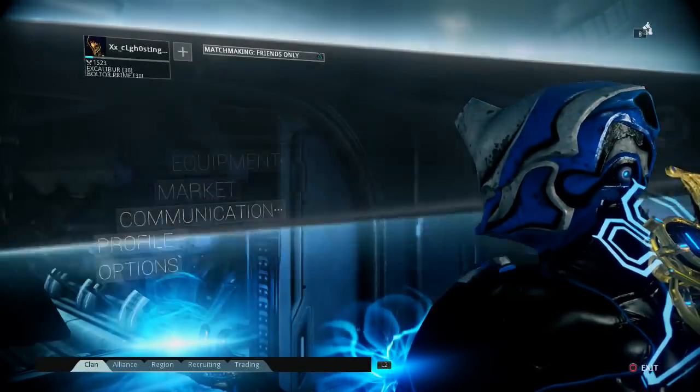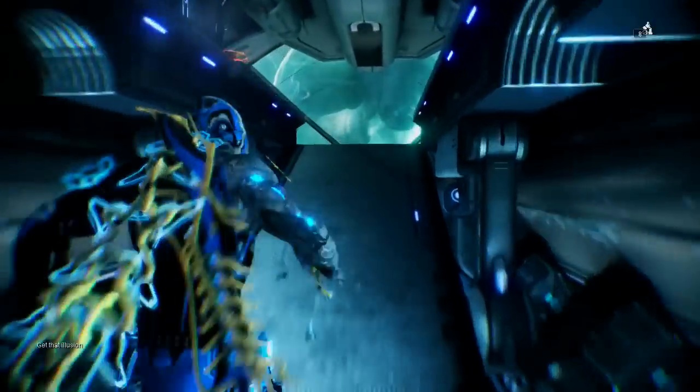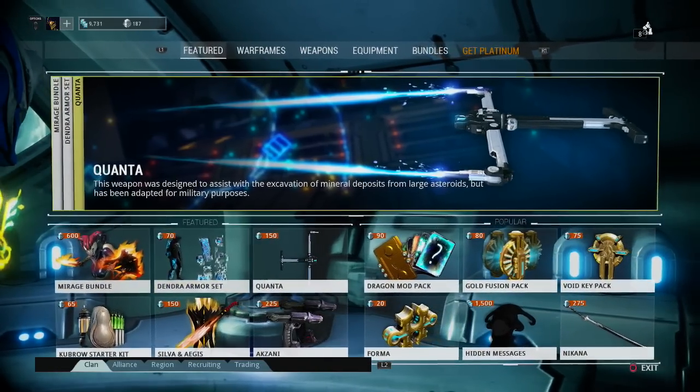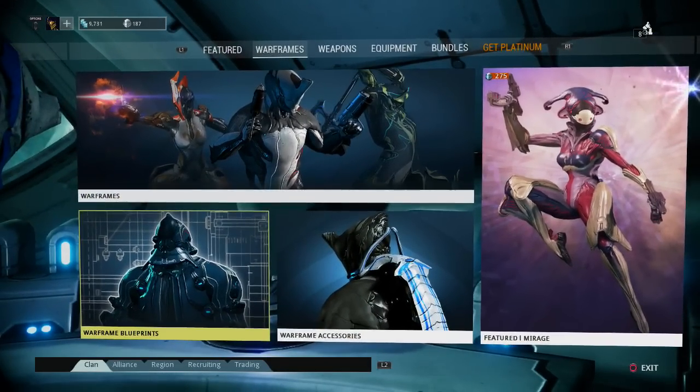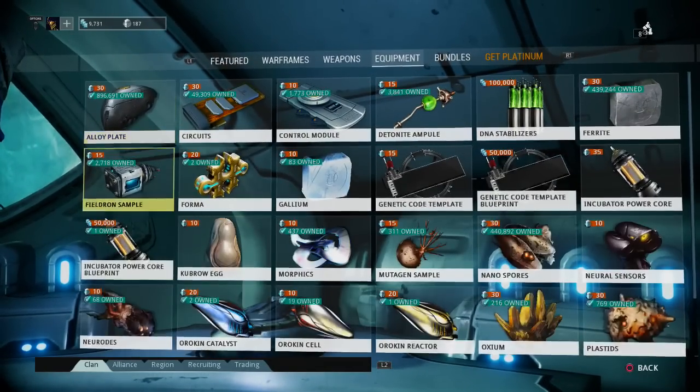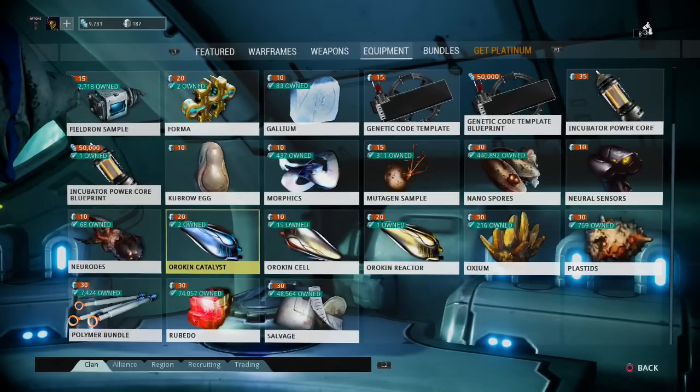So I have 187 platinum left — I had 257 I think. It just goes right out the window. I wouldn't buy anything with your platinum, by the way, other than if you can farm stuff — I wouldn't buy anything but Orokin Catalysts and Orokin Reactors. That's the best way to spend it.